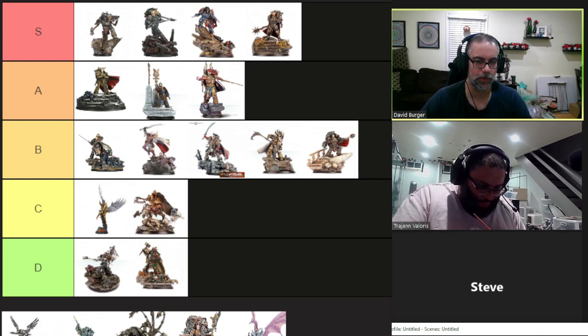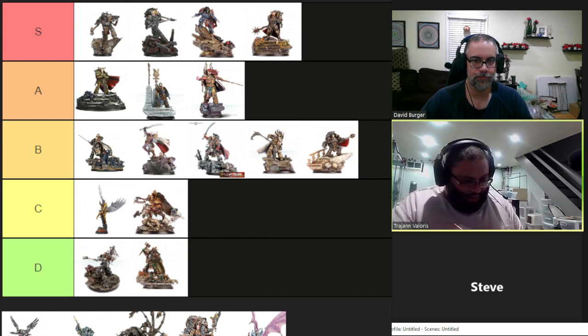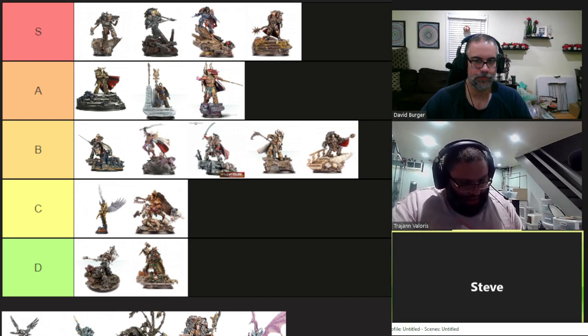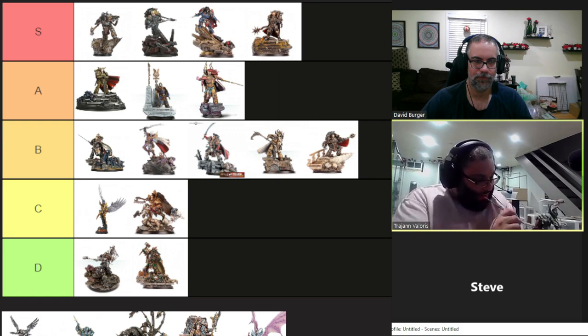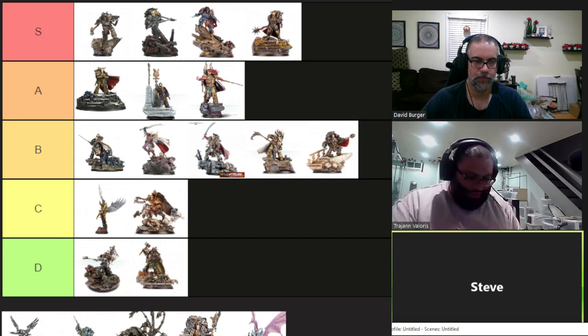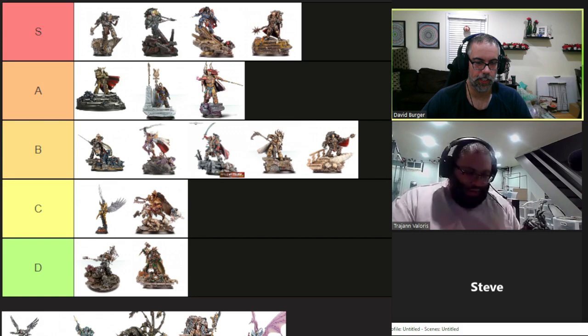Worth noting: in 1.0 Vulkan had a cool ability where he laid down a small blast in front of his base — essentially a Stomp with his hammer. He is such a cool model though, and the Salamanders army itself looks fantastic. All right, that gets him done — on to Corax.